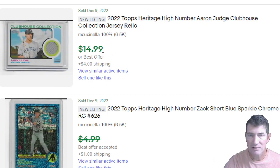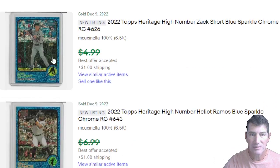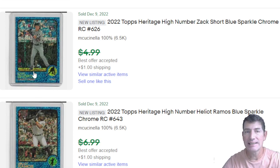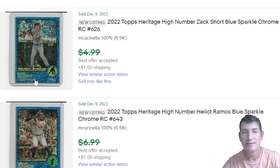$15 for a Judge relic. I got these two out of one of the Megas I opened already — the exact same two. My guess is it's the same person listing these, so they're running just like that out of the same box.